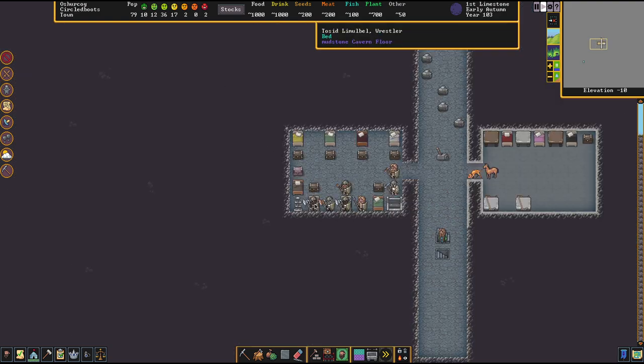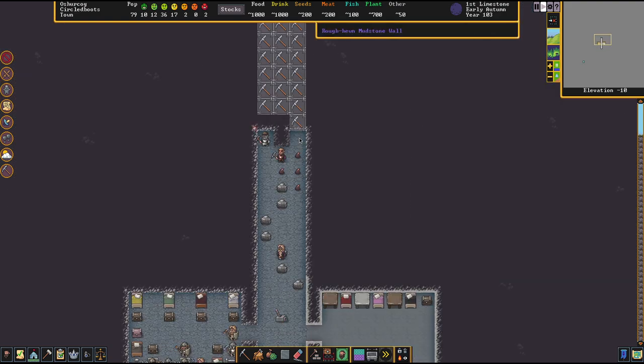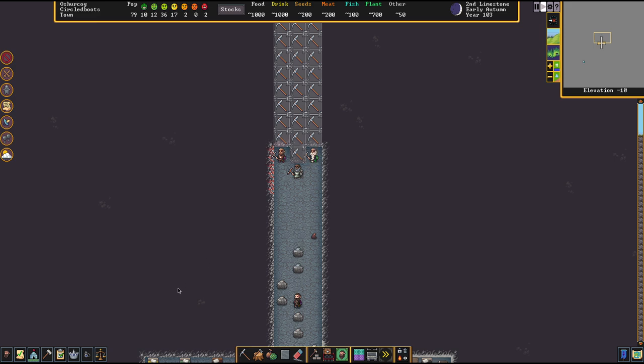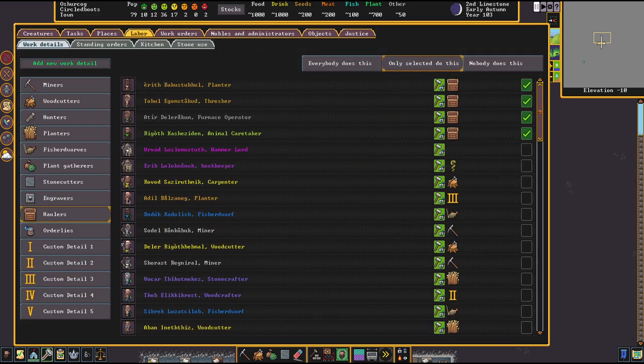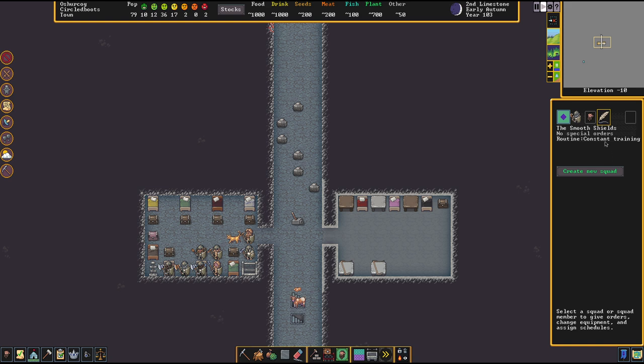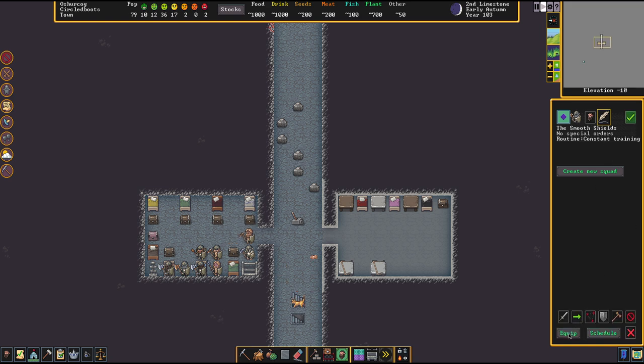That's that. We've got ourselves a nice little corridor going on. There's so much stuff again — love it. We're going to enable hauling for everybody once more because I do like things getting done fast. When you have a lot of haulers there might be some stalling of other things sometimes, but at least you can be sure that stuff gets hauled ultimately.